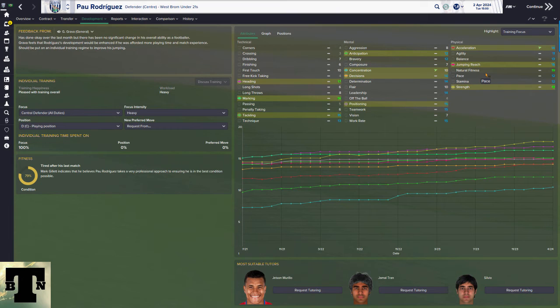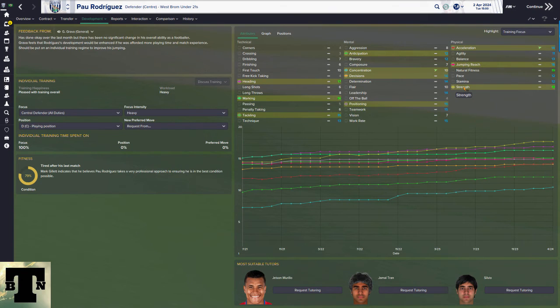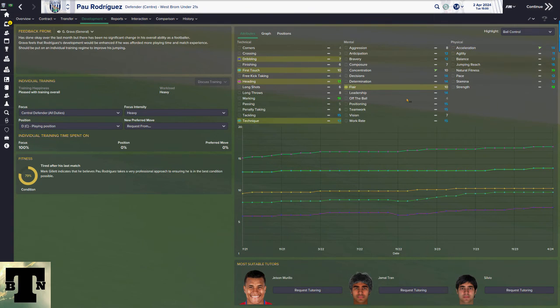I give a player five months on tactical and another five months on ball control. If I were managing a lower league side and wanted my players to be better than the rest, I'd take fitness — to make them faster — and then ball control for first touch. That's what I would do as a lower league manager.